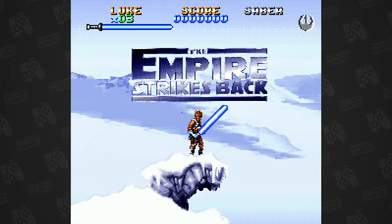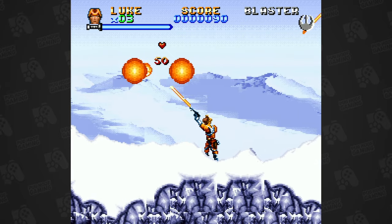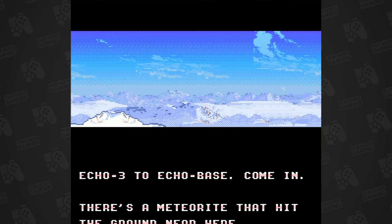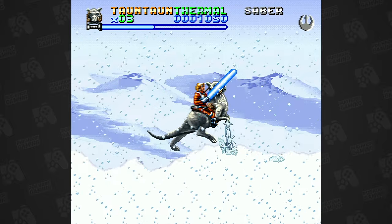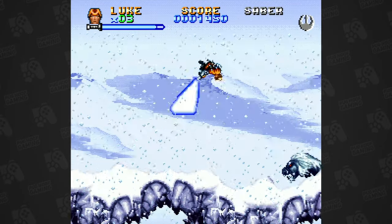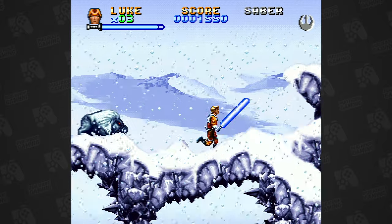Instantly, The Empire Strikes Back is every bit the equal to its predecessor, with a similar audio-visual style in terms of cutscenes and overall presentation. Coming a year after the original title, this second game in Sculptured Software's series is built upon the foundations of the previous game — an action platformer with the occasional Mode 7 powered element. Things kick off very quickly with a trek through the snowy Hoth vistas, and playing as Luke, you're given both a blaster and lightsaber from the very start. The Super Jump is now a double jump, and equipping the saber turns that into an incredibly powerful swirling saber jump of death.